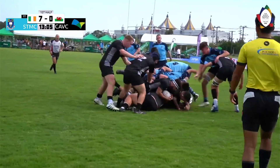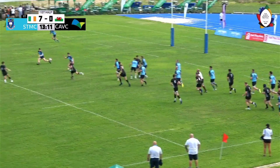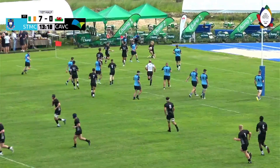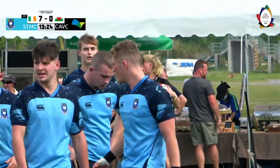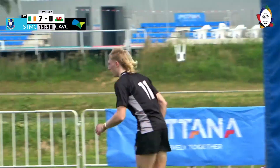Simple little line-out, ball taken in, sucks in the defence. St Michael's haven't quite fallen for it — there's a big line, ball going out wide. He's got the gap. There's the winger, he's in! A nice move off the training park by Cardiff. Great ball skills there, lovely handling, speed of pass — puts the winger into the corner for Cardiff's first try of the game.